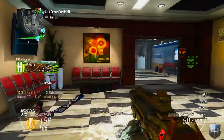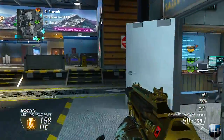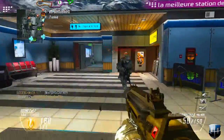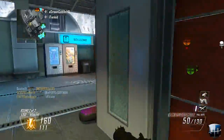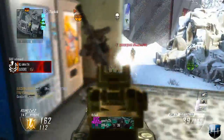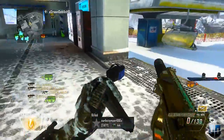Hey guys, what is up? It's the man, the myth, the legend — Quad MFT here, bringing you new Revolution map pack DLC gameplay on the map Downhill. Today I'm using the PDW submachine gun with the suppressor and fast mags — always a great setup for this map.